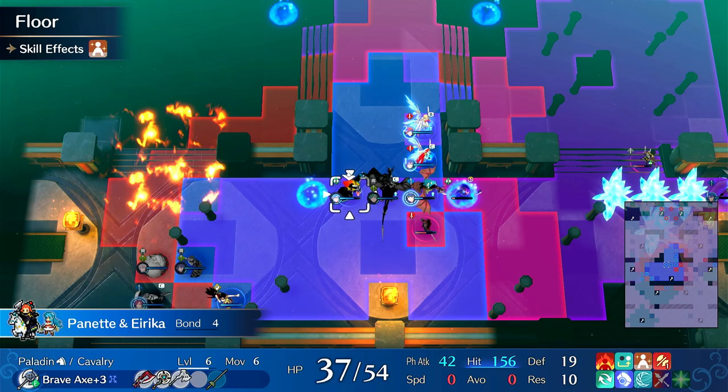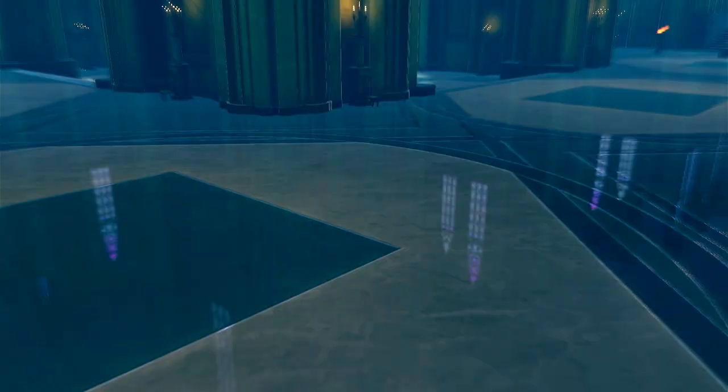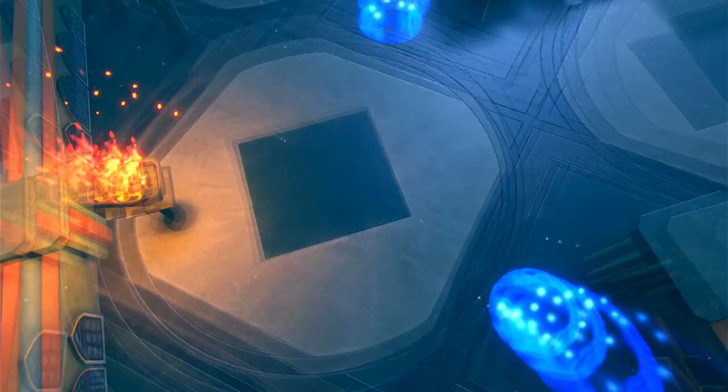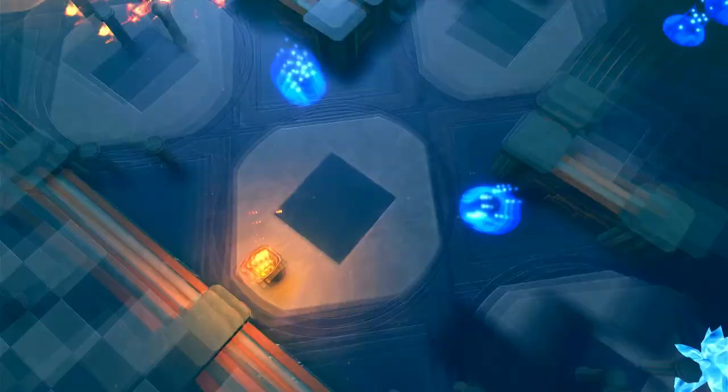And I've been wasting a lot of pulses just trying to manipulate that into happening. Brave Axe Panette - definitely better on Warrior. Crit Panette - definitely better on Warrior. Paladin is okay. She's getting some speed, which is funny - she's not really a unit who gets speed easily.